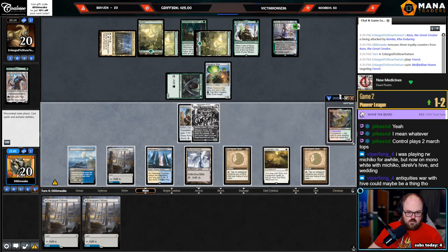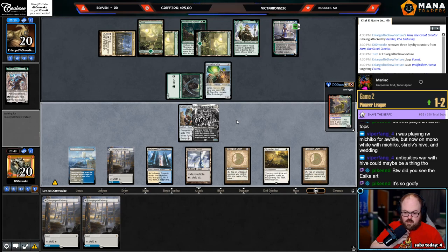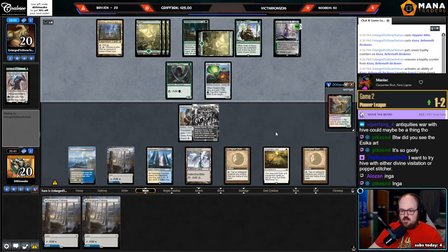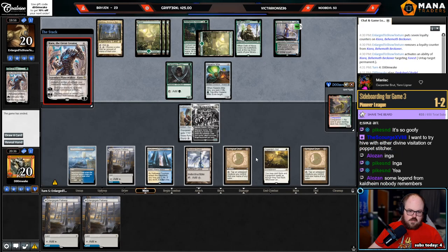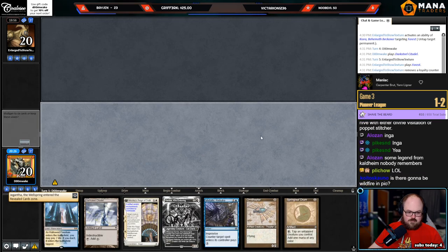I guess I'll just start making tokens — it means I can't attack with Kemba this turn. I think that's probably still fine. I see the Essica art — that's the new mashup right? Essica and something — I can't remember the other part. Essica and Inga — these nuts! I can't beat it — I'm stone cold dead that game. Doom Wake, you were at 18 life.